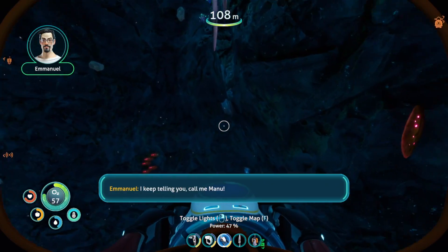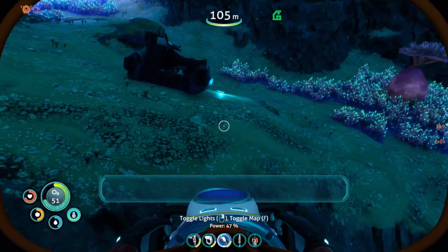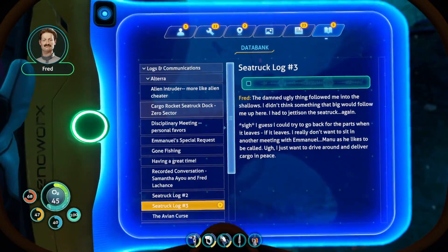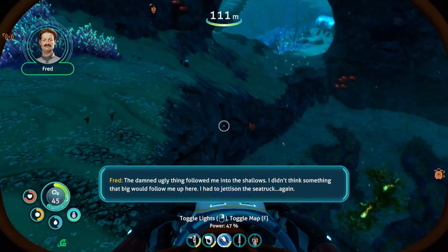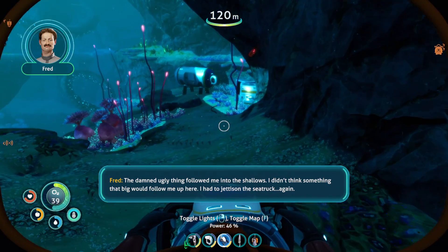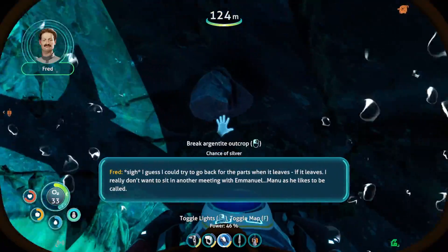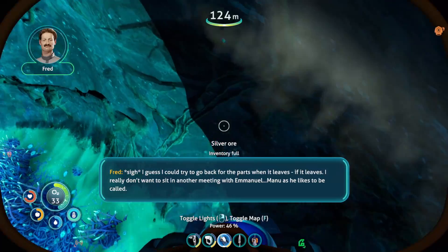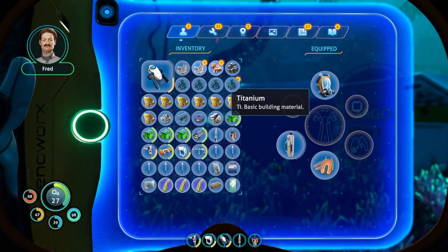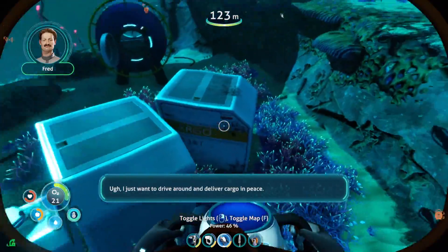I keep telling you, call me Manu. Imanu doesn't sound very nice. The damn ugly thing followed me into the shallows — didn't think something that big would follow me up here. I had to jettison the sea truck — again. I guess I could try to go back for the parts when it leaves, if it leaves. I really don't want to sit in another meeting with Immanuel — Manu as he liked to be called. I just want to drive around and deliver cargo in peace.